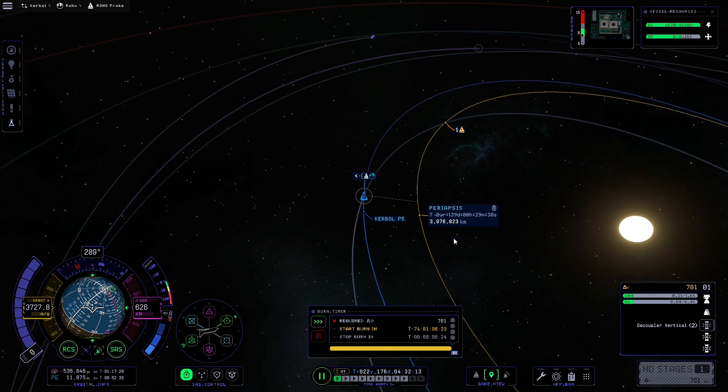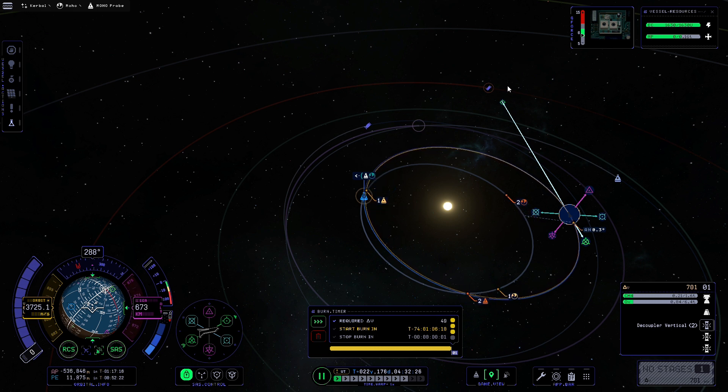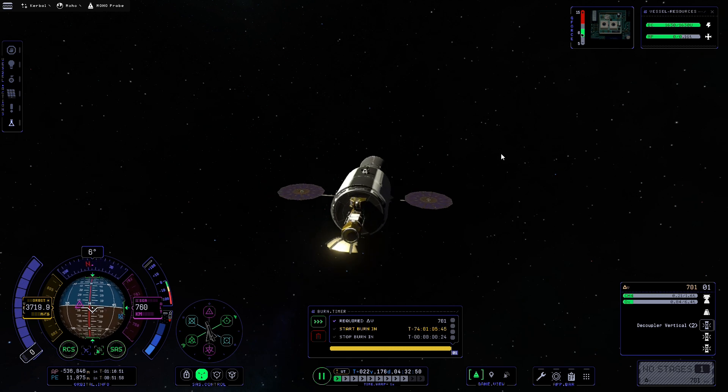We'd only reach just under 4000 kilometers, but we need to get down to 1 million kilometers for low orbit, so that's not viable. Instead we'll do a prograde burn and use up all the remaining fuel to raise our periapsis above Moho's orbit line — that way we won't risk accidentally getting an encounter with Moho in the future and crashing. This will let us use it as a relay satellite for future missions. Let's point at the maneuver, do the burn, and wrap up this probe.